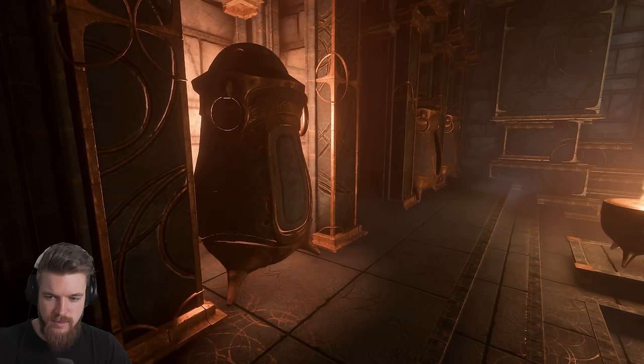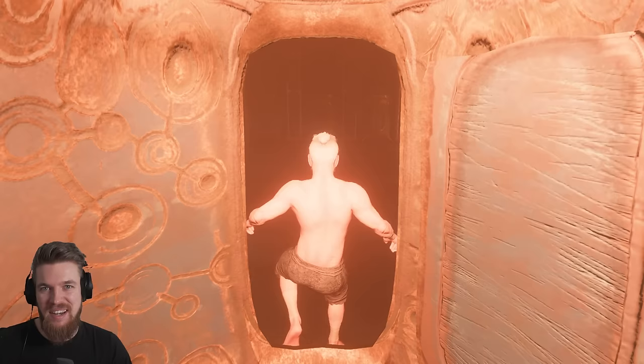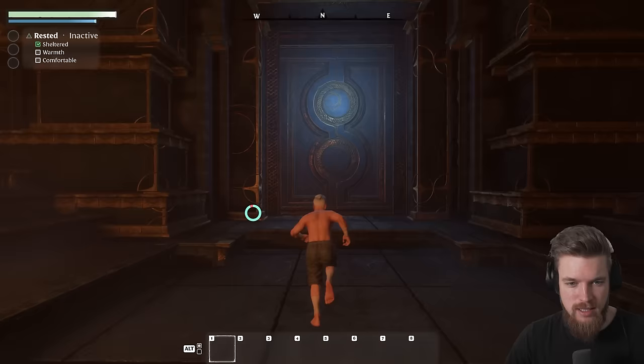Here we are, inside some kind of coffin-looking thing — we've had a long rest. As you play the game and read the lore books you'll find throughout the world, you will start to understand why you're in here and what's going on. This is how we start the game: we've woken up in this ancient mausoleum where other people are clearly stored, but some of these tombs are open. Let's head outside.